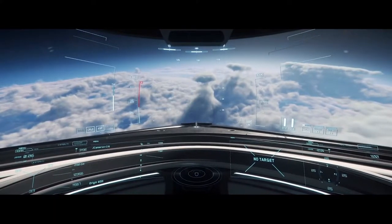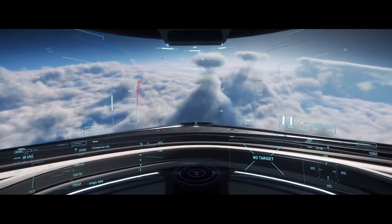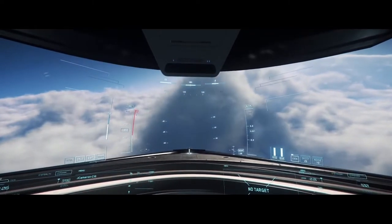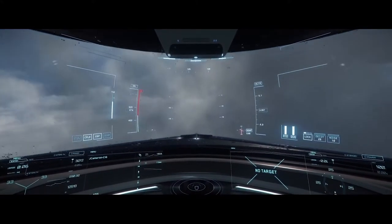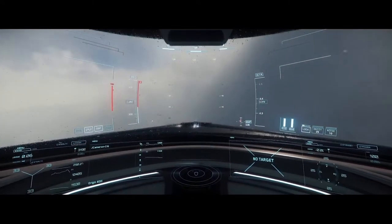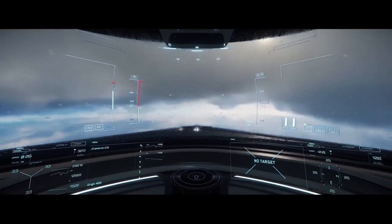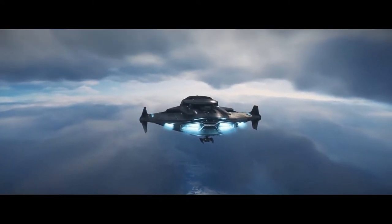We went through quite a few iterations on the cloud forms. What we ultimately landed on felt quite dramatic but still believable in terms of how the wind would have shaped them. It's showcasing a lot of the more recent tech that came online. There are distant thunder strikes — a prelude to future weather features and how storms will tie into ship handling due to turbulence. It's great seeing the rain hit the canopy glass as you go through these cloud banks. We also wanted to create these pockets between the clouds, these cavities, so as you're flying through you get glimpses of the terrain beneath.